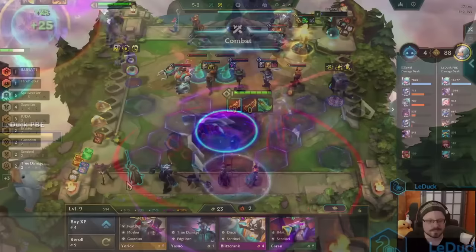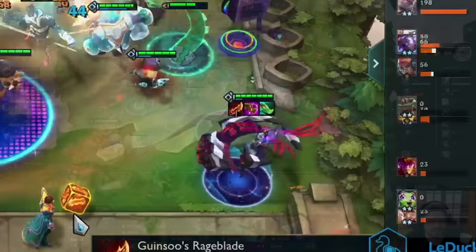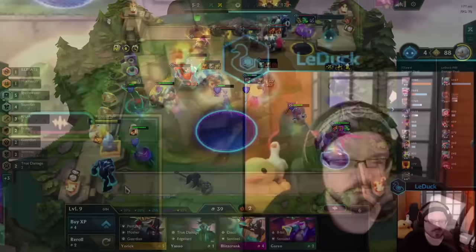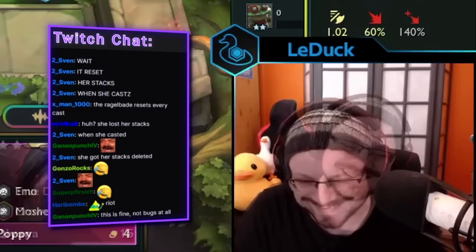Okay, how do we fix this? I guess we can just rebuild the Sona and give her a Jeweled Gauntlet instead — that should fix everything, right? Well, that single Guinsoo's wasn't happy about losing its partner in crime and now decides to reset all of its stacks after every ability cast. Pretty sneaky — I didn't even notice this at first. No more buggy Guinsoo's for me. Rageblade resets everything.